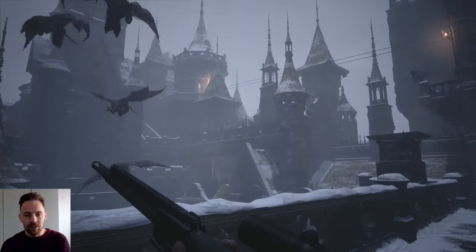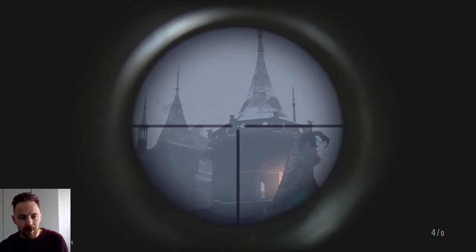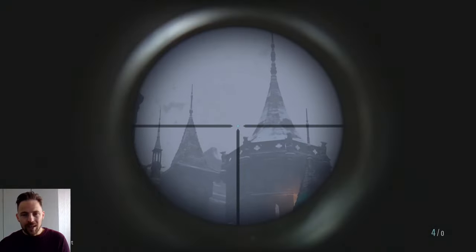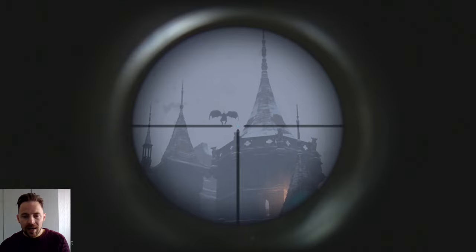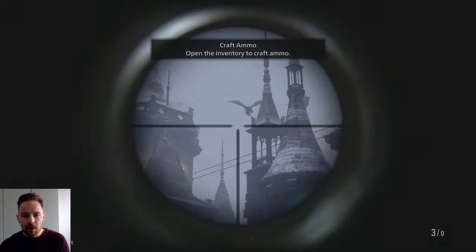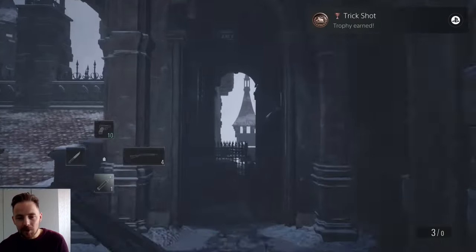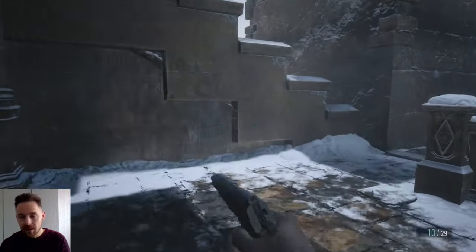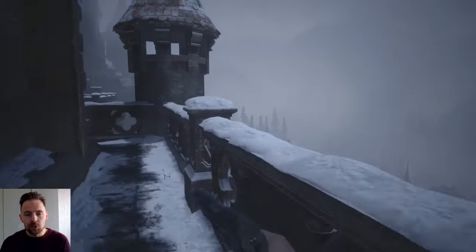A lot of bats are going to spawn. Wait for one to perch, then shoot it - that gets a trophy. Just wait for it to perch and there he goes. That normally pops the Trick Shot trophy. You shoot him when he's perched and it should kill him and you should get the trophy. They're trying to swarm me now - if any get close, block.